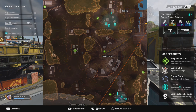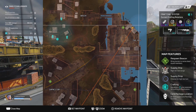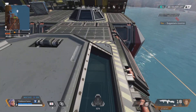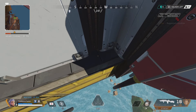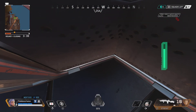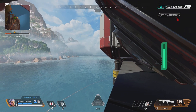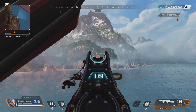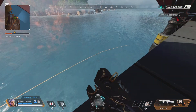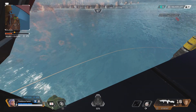This next spot is over by Rig. The last spot was on this bit of rock next to Rig, but this one is on this building here - you can go up top and drop down, then fly into this corner like this. Crouch and you are the most hidden you will ever be. What a view! Be careful of the ring though, because as you can see it's on its way.